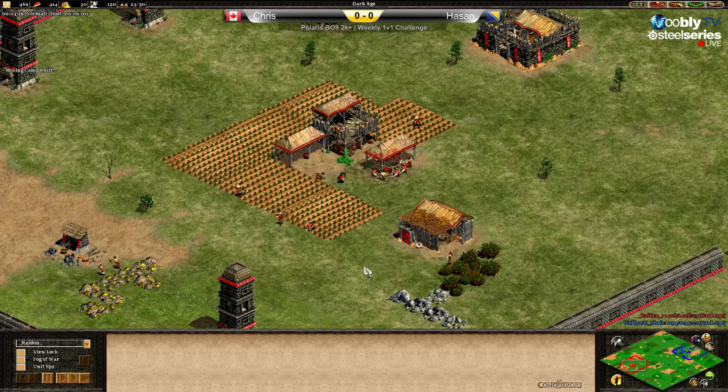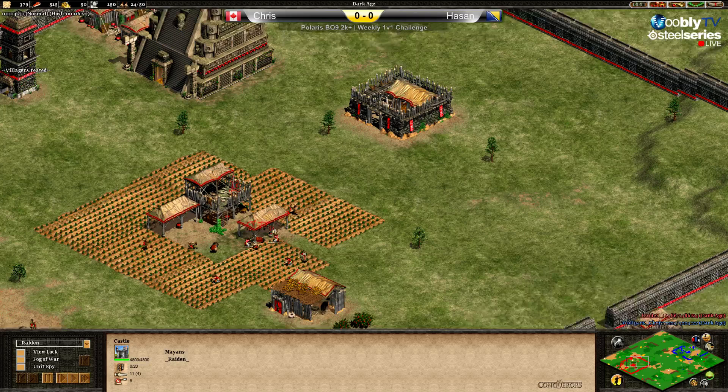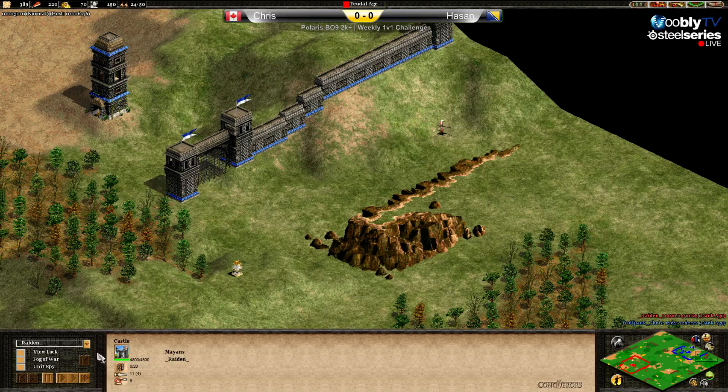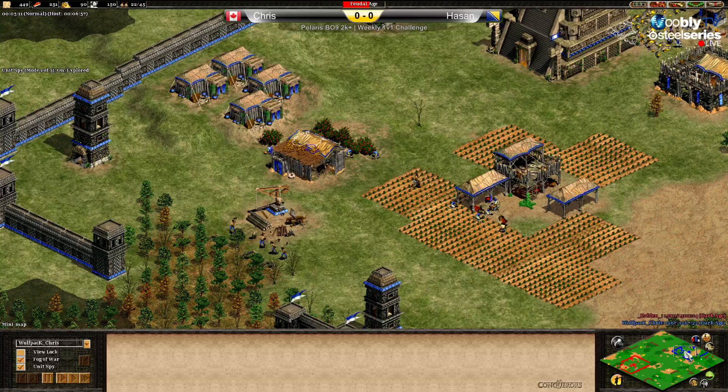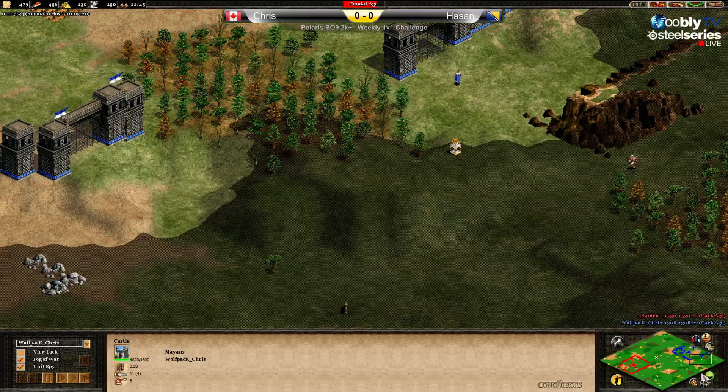Hassan is at 23 population and hasn't clicked yet, so he'll go with 24. Interesting — 24 is going to be much slower. It depends how aggressive Chris is on this map; aggression isn't so straightforward because of the walls.